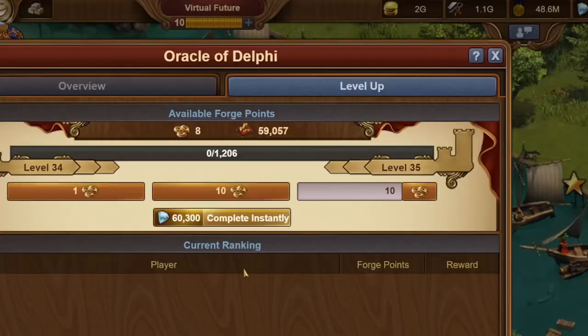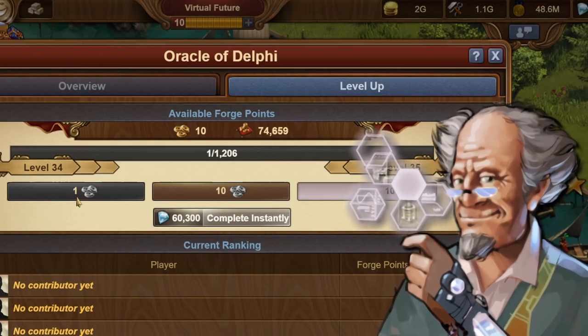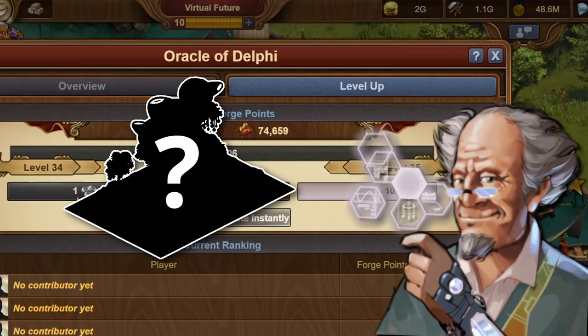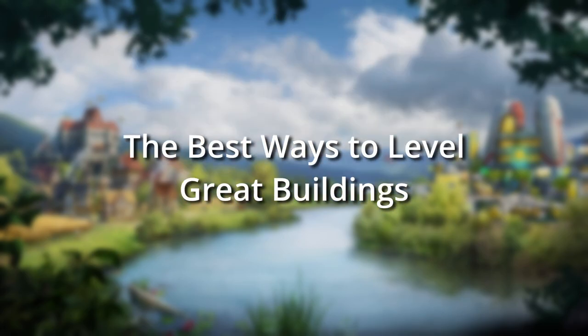I've got some forge points. Let me just put them on my Oracle of Delphi and then I can— My liege, stop. Why, Banjabar? I just want to level up my great building. Of course, but there are so many different ways. My team of scientists has devised four different ways to level your buildings, each even more powerful than the last. Let's get right into it.